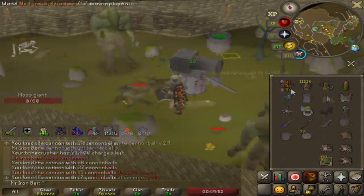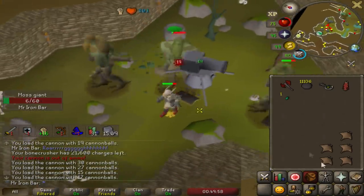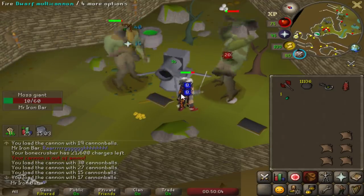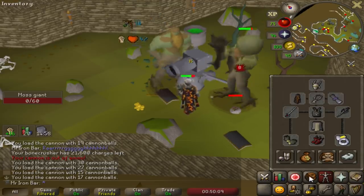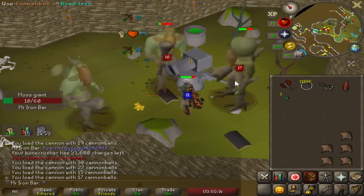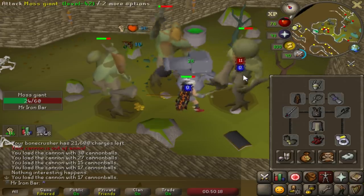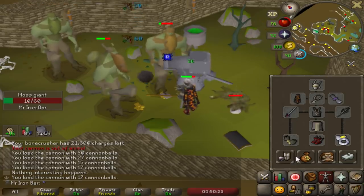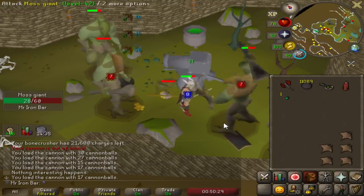The Faceguard is going to be super helpful at Moss Giants because now I have an additional 3 strength bonus to help me upkeep my max hits more. Because I'm using a Dragon Battle Axe, my strength levels will gradually go down over time. Having that extra 3 strength bonus from the Faceguard is going to help me upkeep my max hit of around 46 to 47 for a bit longer, resulting in better average kills per hour.